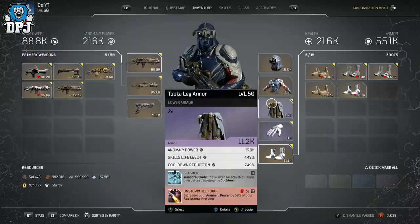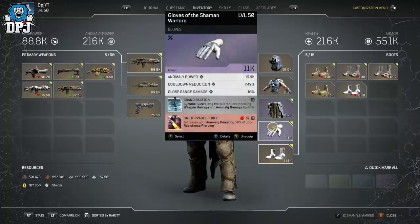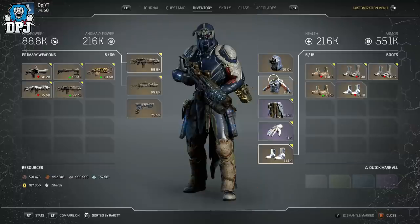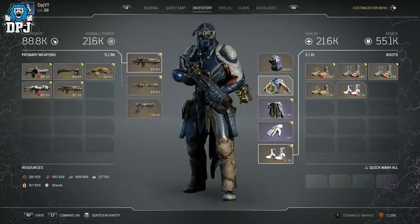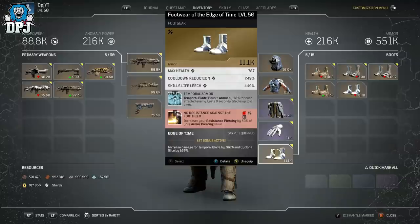The highest I could get my anomaly power was using two No Resistance and three Unstoppable Force mods - it's bizarre but it just works this way. I think I hit around 574k anomaly power with a certain combo, which I'll show you in gameplay shortly. Also, this build can get even more anomaly power because you can use the Edge of Time armor set gloves. The Edge of Time works great with this build since we're using cyclone and temporal blade, and if you apply Unstoppable Force to those pieces and use epic boots with anomaly power as a base stat, you get even more.